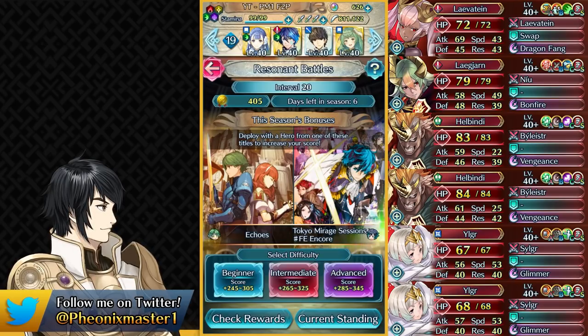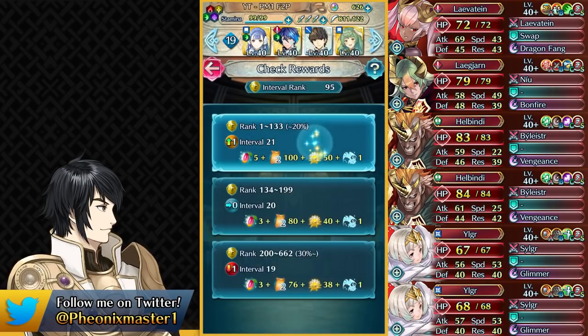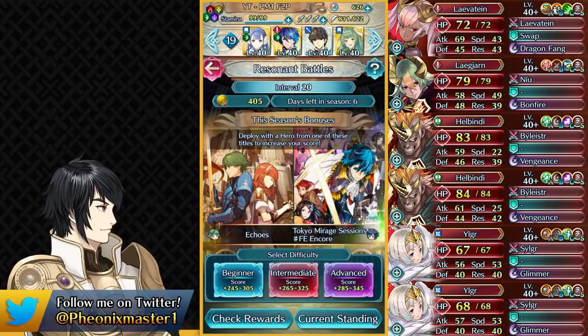This week we have Echoes and Thabes Labyrinth session as the bonus title, and we only have one harmonic unit you could use, which is Sprite Catria, and that banner isn't really all that popular. Not many people pulled on that banner, so it might be possible to go up to interval 21. If you guys enjoy these consistent Resonant Battles guides, make sure to leave a like and subscribe, as I upload a lot of free-to-play guides for many game modes. That said, let us begin.